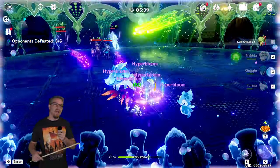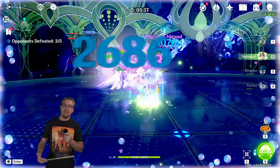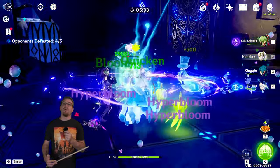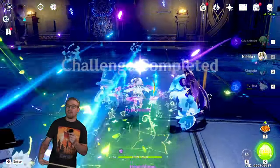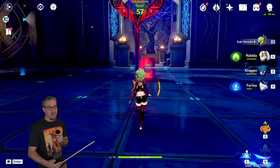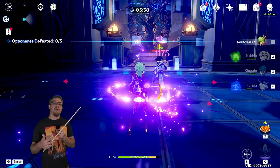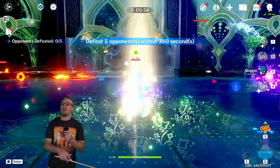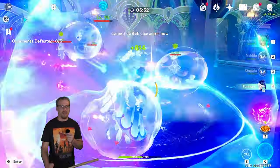Any team that needs a ton of Hydro, Xingqiu can go into. Xingqiu can slot into any team that you would put Yelan in. Xingqiu and Yelan can work together to produce a lot of Hydro, but if you don't have Yelan and you do have Xingqiu, you can slot Xingqiu in for just about any role that Yelan would fill.